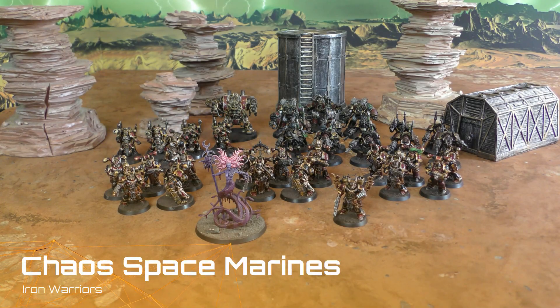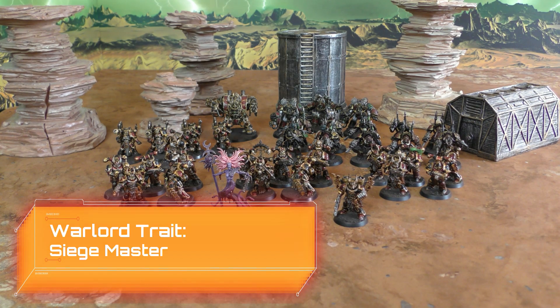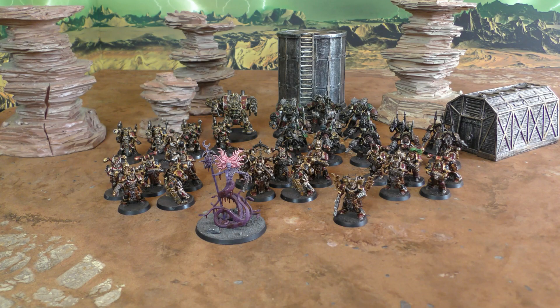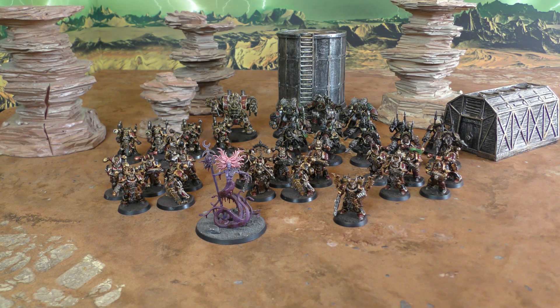Here we have my 1500 points of Iron Warriors Chaos Space Marines, coming with the Battalion Detachment today, giving me 12 command points to play with. Leading it will be a Chaos Lord with Jump Pack. Warlord trait will be Siege Master, the Iron Warriors Warlord trait, with a basic bolt pistol, frag and krak grenades and a power fist. Second HQ choice will be a Demon Prince with Wings of Slaanesh. Artefact will be Insidium, and it'll have a pair of Malefic Talons. We then have three troops choices: three five-man Chaos Space Marine squads. The first squad is just all bolt pistols and bolt guns. Two of the squads will have four bolt guns and pistols but with a Reaper Chain Cannon.